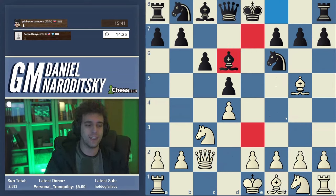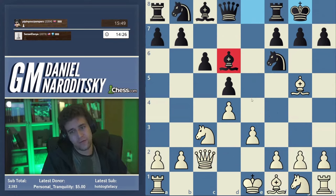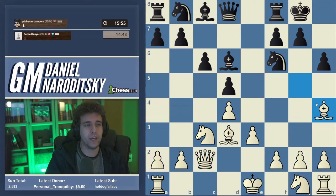Starting with queen c2 doesn't really have a downside and it prevents bishop f5. Bishop d6 — okay, so in the Carlsbad the bishop usually comes out to e7, but this is also a viable developing square, although it doesn't really address the pin, which is why more people like to put their bishop on e7. After bishop d3 we're already threatening the pawn on h7 because the knight is pinned to the queen, so black has to play h6. We don't give our bishop away for no reason — we keep it on h4.